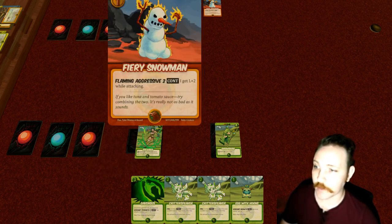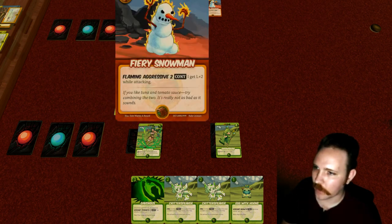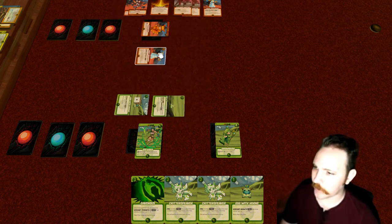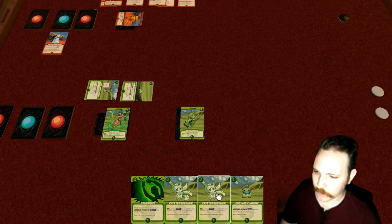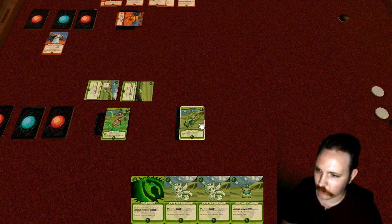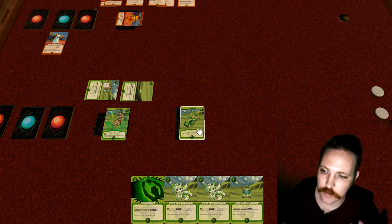We'll attack with the Egg with Horns — it's level three — and we're going to attack the Fiery Snowman. It's the only thing we can attack right now. We compare its level three to the Fiery Snowman's level one, and the Snowman is dispelled. Now Sylvia can do something. One option is to evoke another creature. We're going to have Groshar evoke a creature because we want her to have some stuff in play as well, and we only have two power.